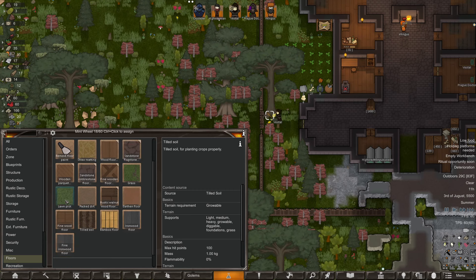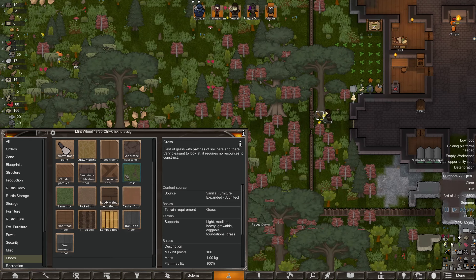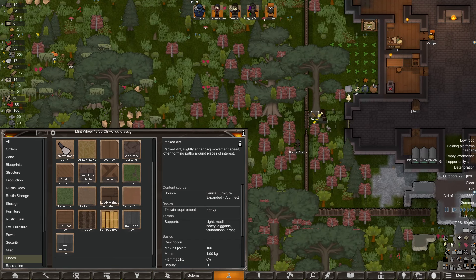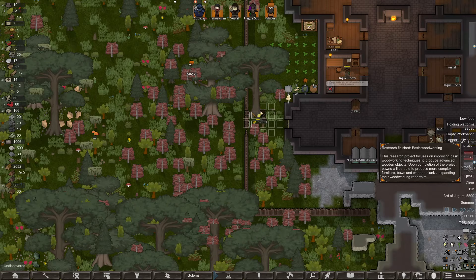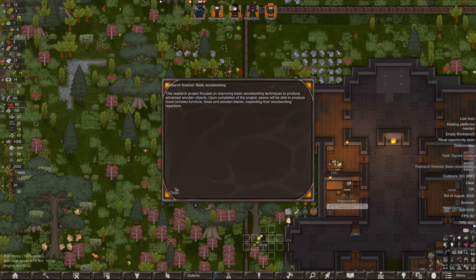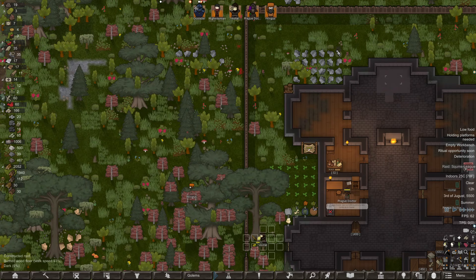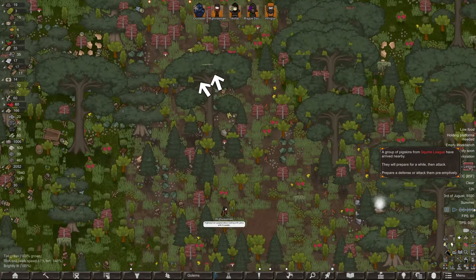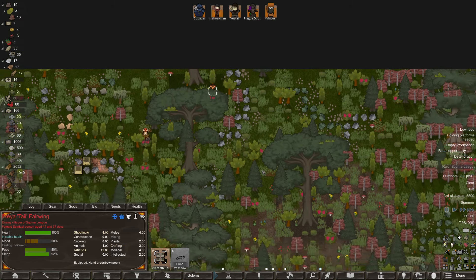We could till the soil — we should have done that, too late for now. A lawn plot — in grass we can make grass. Packed dirt, that's what we need. Basic woodworking is done — good news. A raid in response? The Squummen League — they're pigs. One pig with a hammer and one with a crossbow.